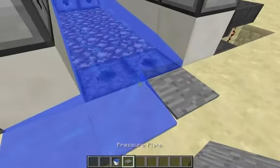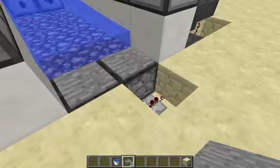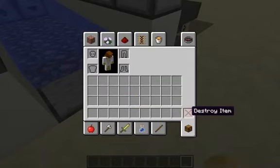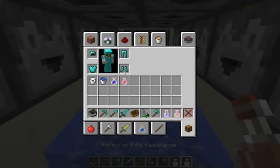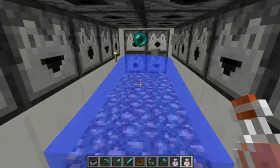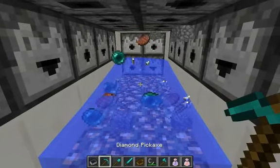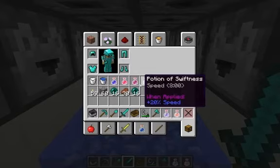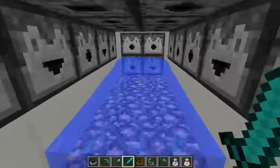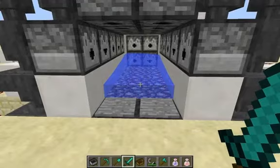Now let's put down your water and your pressure plates and give this thing a test. Step on the pressure plates — get all suited up in armor, get our tools. All suited up with a stack of cobble, half stack food and ender pearls, arrows, flint and steel, axe, and all our potions. There we go.